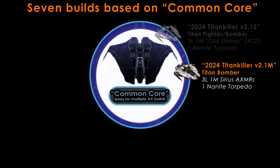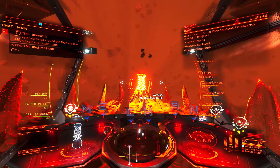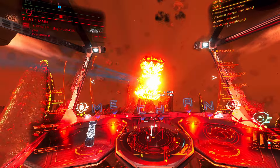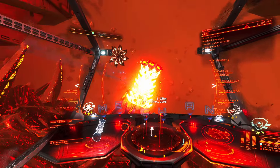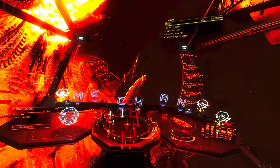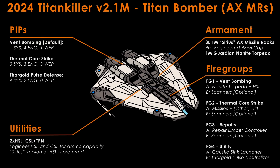Moving to what is the natural evolution of the original Titan Killer build, let's look at the version which uses missiles — specifically the pre-engineered Sirius Anti-Xeno missile racks. Large Sirius missile racks have 10.7% greater damage per dive than the shard's counterpart. That difference is reversed to minus 20% for the medium variant. Net net, the damage per dive of the shard variant and the Sirius missile variant is roughly comparable, with a 4.8% advantage in favour of missiles. Considering that the shard variant deals such damage over fewer cycles and is generally better at handling other Titan Space threats, it becomes really a matter of personal preference which one you run. The beauty of the common core is that you can very easily swap weapons and try them both. This build uses the same fire groups as the previous shard variant — just replace the missiles for the shards — and also flies 1-4-1 pips during vent bombing, switching to 0-3-3 during Thermal Core bombing.